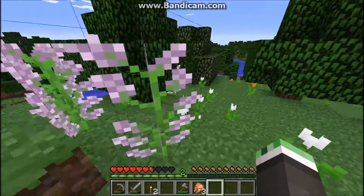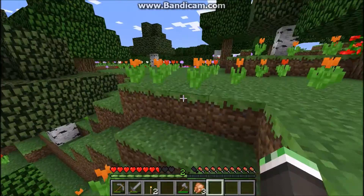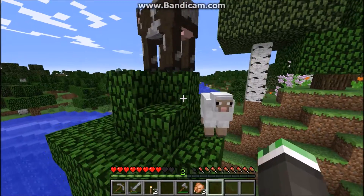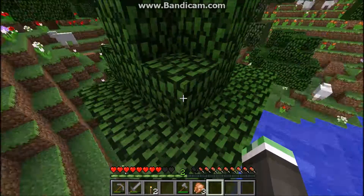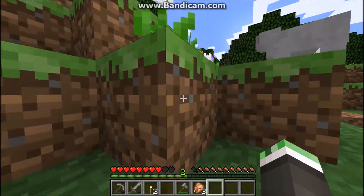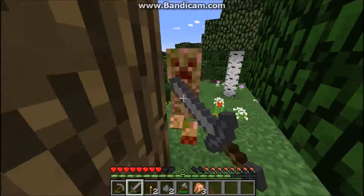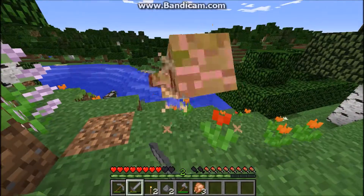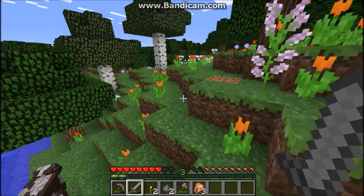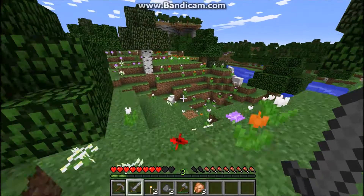I'm going to dig a hole for the cows. I haven't got a reliable food source yet, but there are animals about — plenty of them. There's a cow here. I want to make sure I can see another cow before I start digging him a hole. There's no point in having one cow when I can't breed it with another. Is that the same cow? Must be. I don't want him to just wander off.